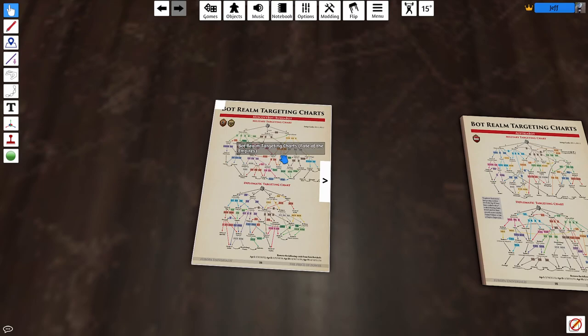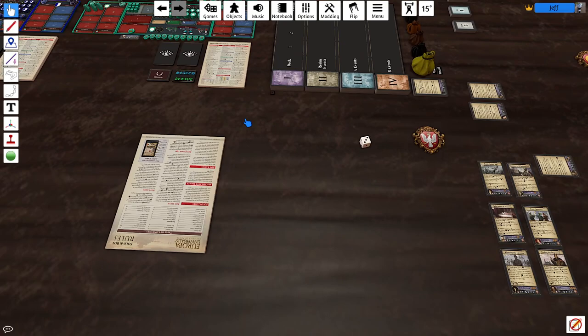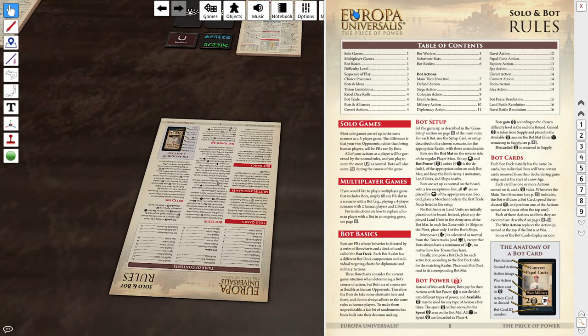You'll have some targeting charts — very, very useful, you're going to want those. Then there are the solo and bot rules, which will be referenced again and again throughout the game.